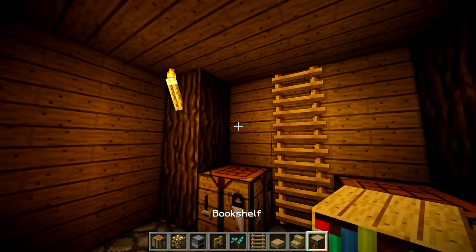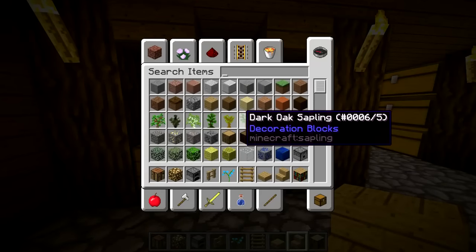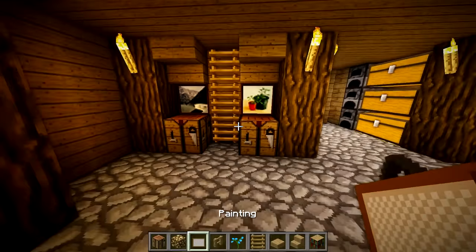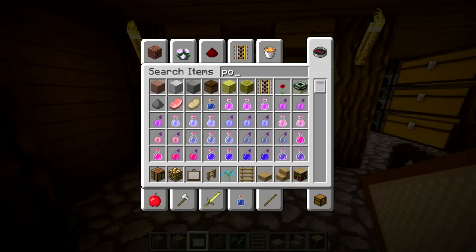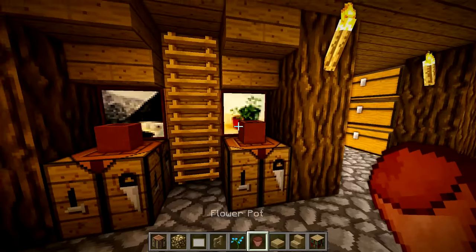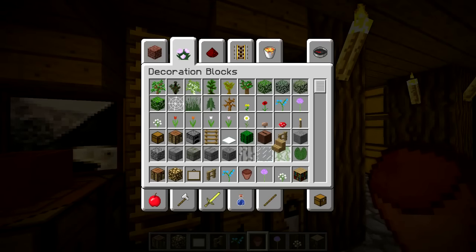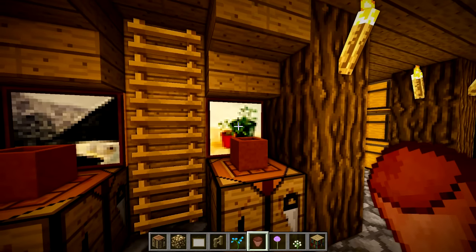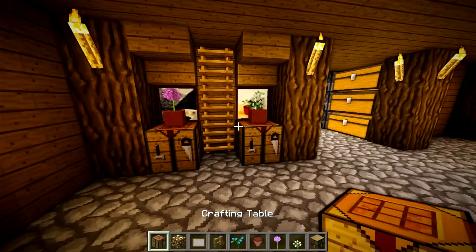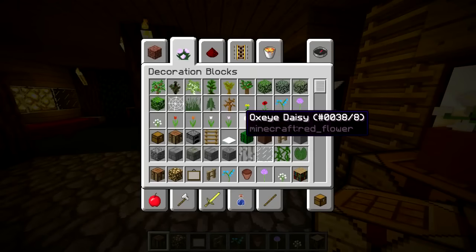We're going to put some useless ladders there, a crafting table, and two upside down stairs right there - more useless stuff but it makes the build have depth. Then we can put two more pots with two more plants. Cactuses do everything - they are literally the lifeline of this world. We're going to do this and add a blue flower in here - it looks kind of pretty.